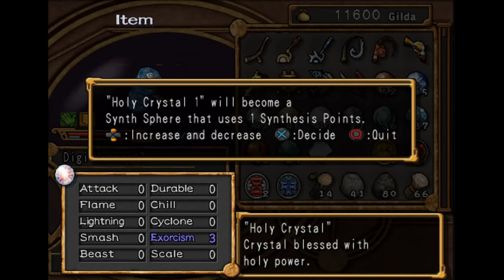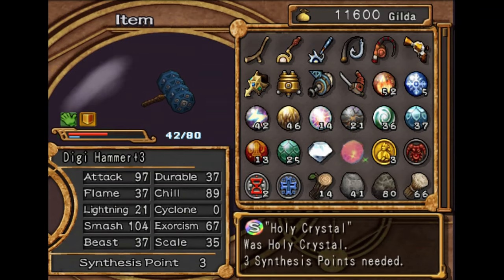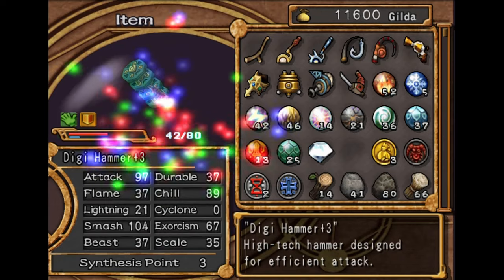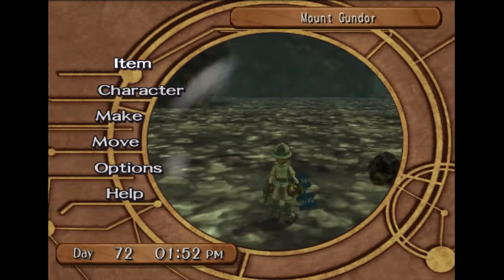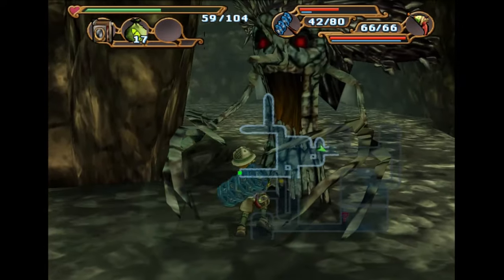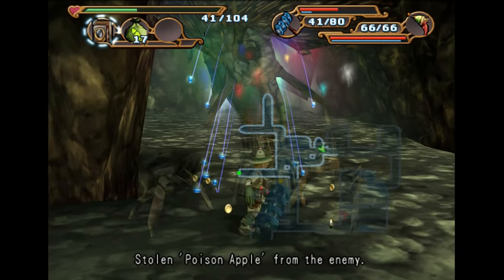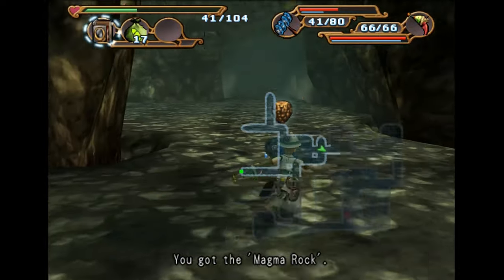We will put some Exorcism on here now. We're going to have to buy some more Chill Crystals for sure. So it should be noticeably more strong now. Yeah, it's like an extra 10, 15, 20 points per hit — definitely not bad.